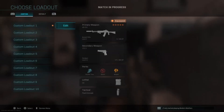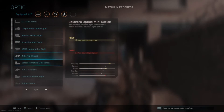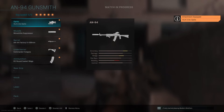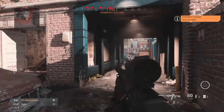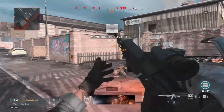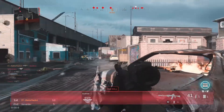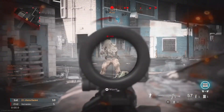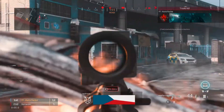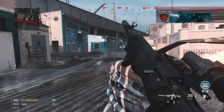For Warzone you take off the GI mini reflex and put on the VLK 3x. Let me see the long distance range — okay, now we're talking, this actually might be the move. I'm a bit rusty, I literally just woke up doing this video, so my accuracy isn't there, but this gun seems like it's got no recoil. Let me test it quickly.